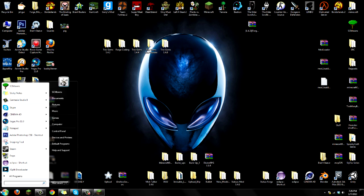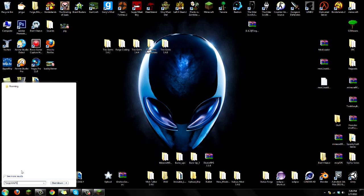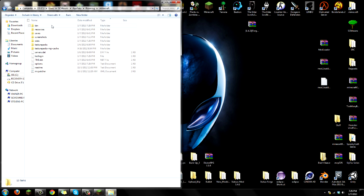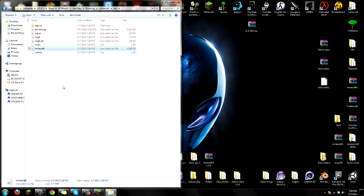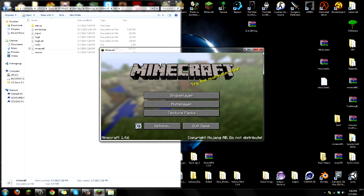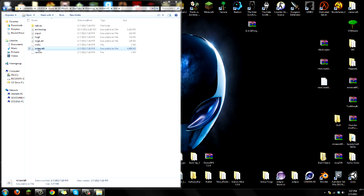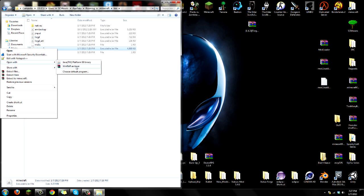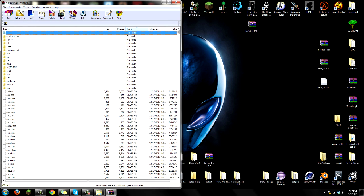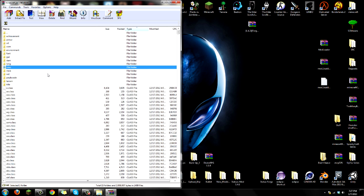Go to Start, search your programs, type in '%appdata%' - for Windows XP users, use Run and type '%appdata%'. It should take you to the Roaming folder. Click on the Roaming folder and you should see .minecraft at the top. Go into your .minecraft folder - you'll see bin, resources, saves and everything else. Go into your bin folder. Before you open your minecraft.jar, make sure your Minecraft game is closed. Right-click minecraft.jar, open with WinRAR. The first thing you have to do before installing any mods is delete the META-INF folder - right-click, delete, say yes.